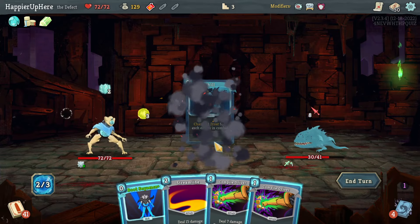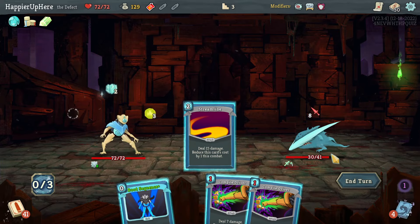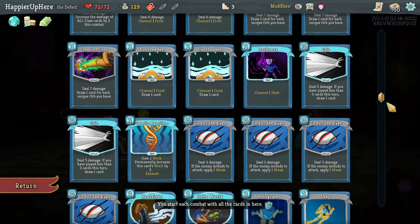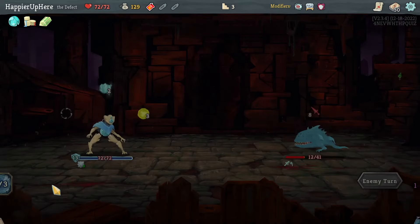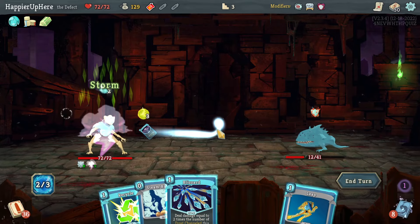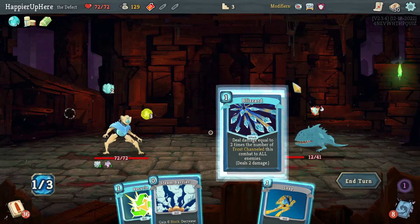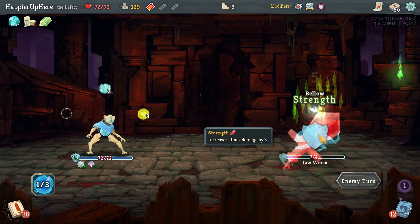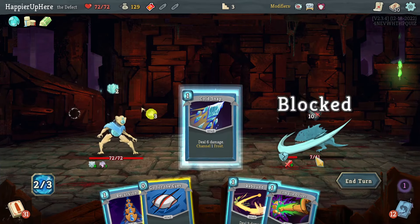Going for Ice, Skim, Chill. I think I should do Streamline here — no need to play Boot Sequence because of Orichalcum. I do have a single Hologram, so it makes sense not to play Boot Sequence if I don't have to. I can do Blizzard and not much else.